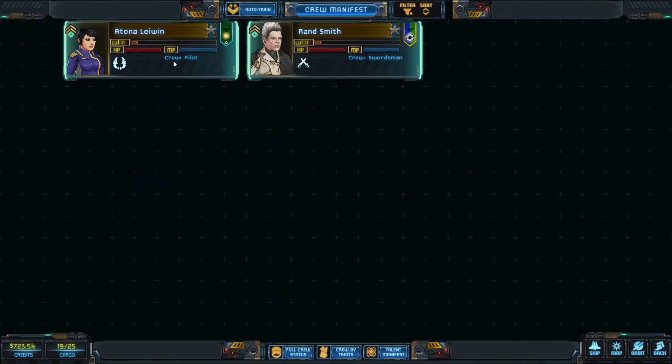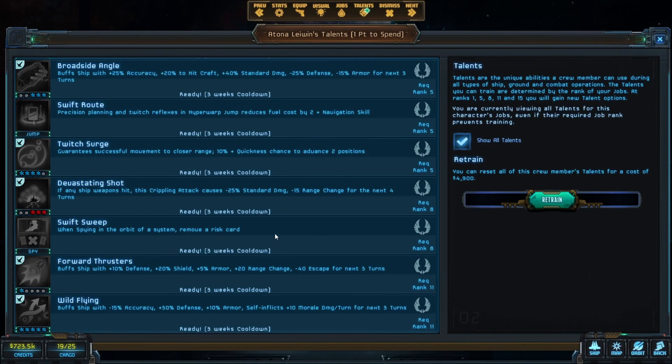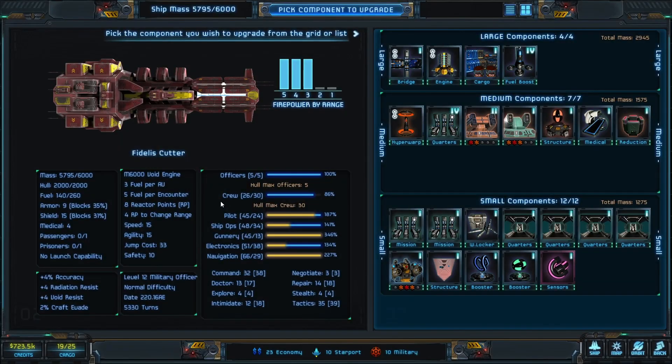Fortunately, we do have one pilot here who needs to level, so we can get her Twitch Surge. That will help in our closing. Then we'll go back and get back to upgrading the ship.